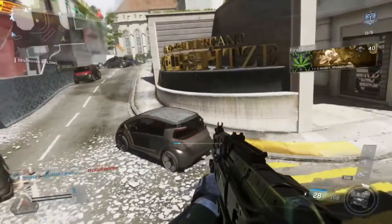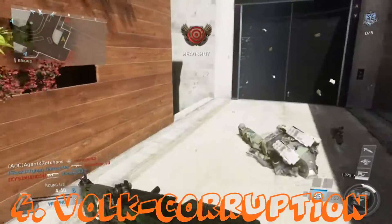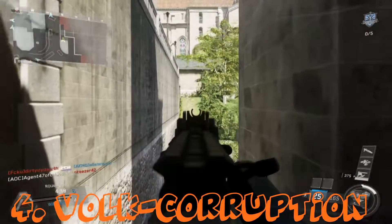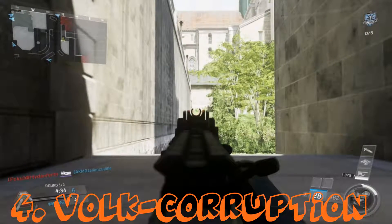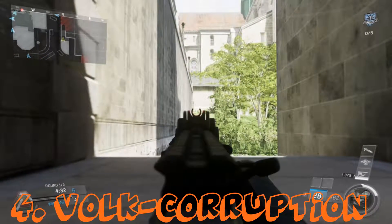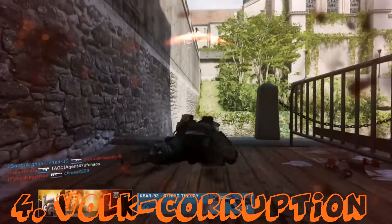Number four — and I know I'm going to take some heat for this — is the Volk. This is the Corruption variant, the one I'm playing with in the background. The Volk Corruption is a full auto energy rifle, best in class stopping power at a low dependable fire rate. Accuracy 67, damage 72, range 85, fire rate 62, mobility 65.